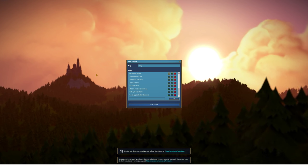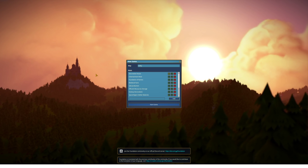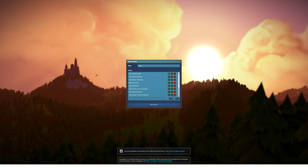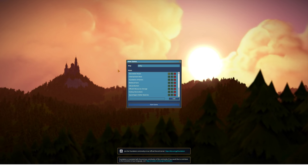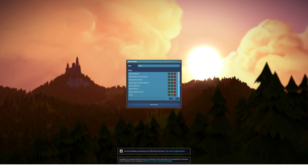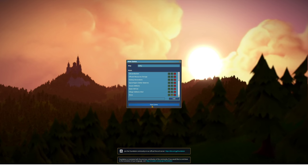Hello everybody and welcome to a new let's play. Today we start with Foundation, a strategy simulation city building game set in medieval times with beautiful graphics. The game is out on version 1.5 in early access on Steam. It is a fun game. We are playing with the Valley map, and we're not going to play this game bare-bones — the game has mod support, so I've already added quite a few mods. Some add ornaments and decorations, some add new production chains, others improve gameplay mechanics.